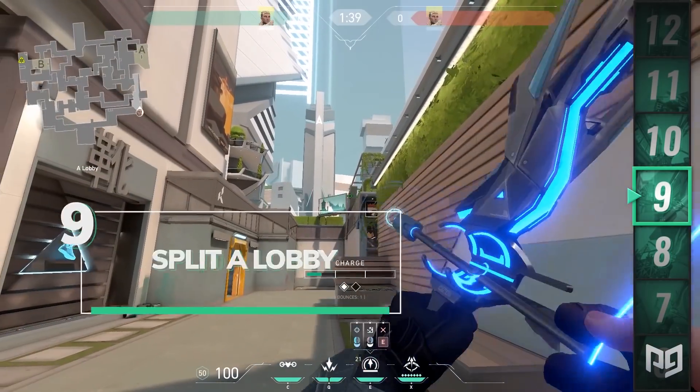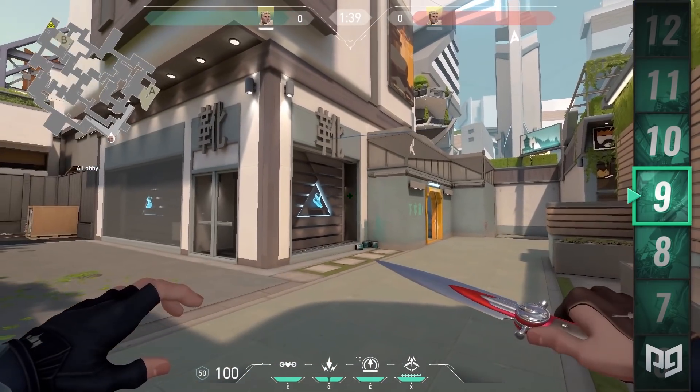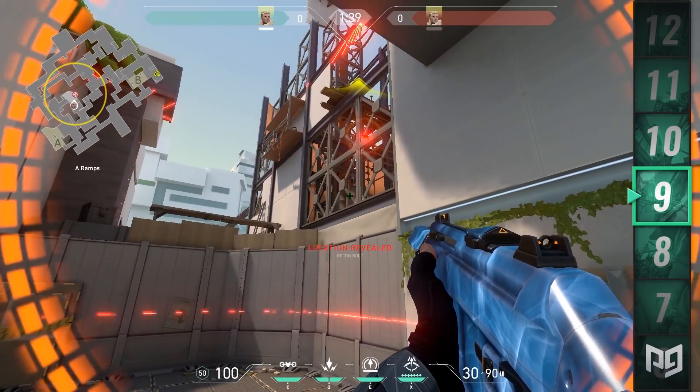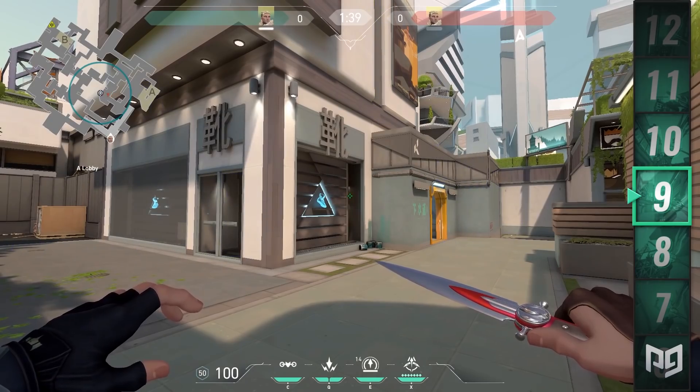Now the opposite — on the attacking side, go towards A and stand on the right of this grass display and aim towards the top right of the blue sign. Set yourself to one bounce and full charge and it will bounce off the sign and into the A ramp, giving you vision of the A ramp and slightly into Heaven. You can also use this spot with shock arrows to damage someone trying to push you from the ramp.